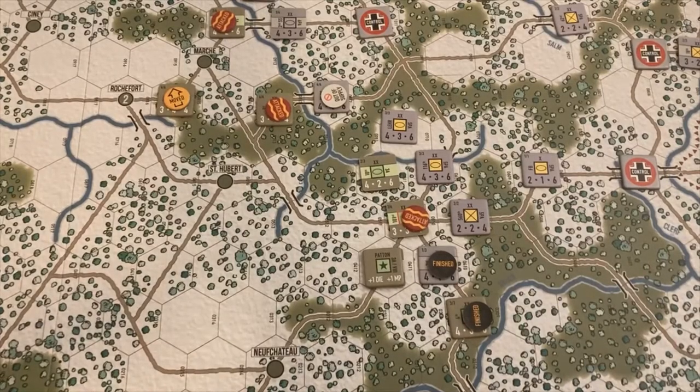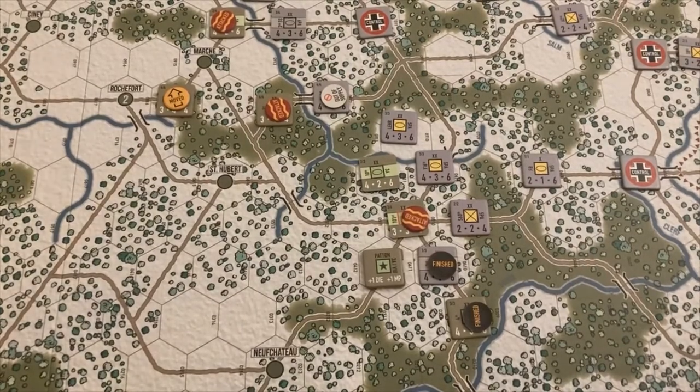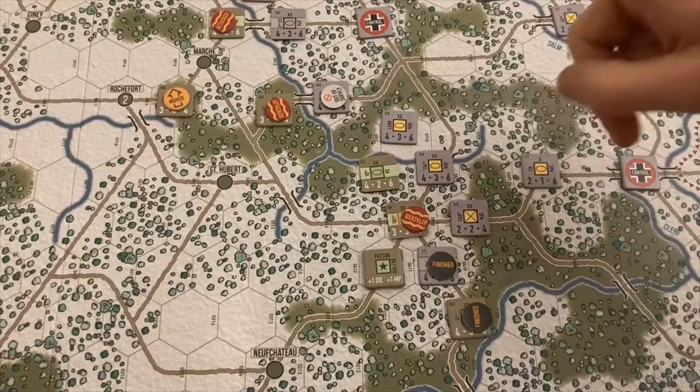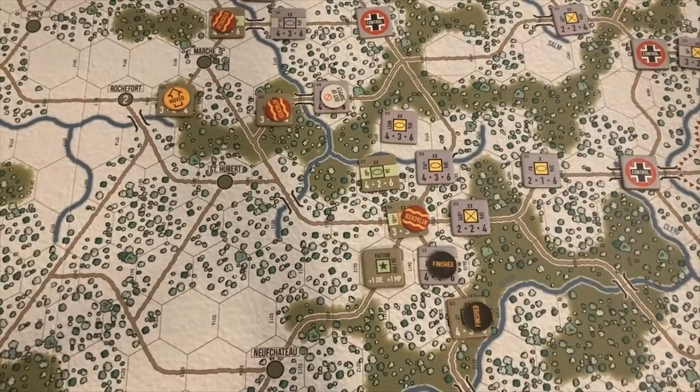If nothing really changes, we may call it early because German victory is still really out of reach — they're at seven victory points and need to double that. We'll clear the markers and move on to Turn 8. We'll do refit and reinforcements for both sides and check in to see what the Germans have accomplished.